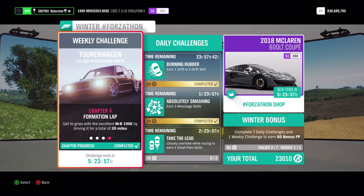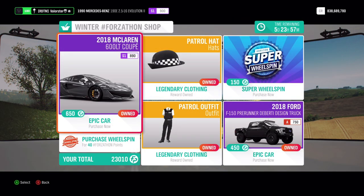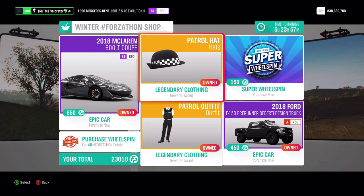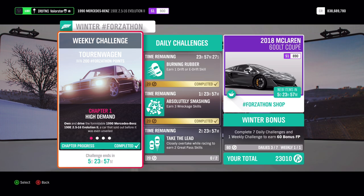Let's go to the Forzathon shop. We have the nice McLaren and also the Ford F-150 birthday design, and then we have the patrol hat and outfit. Now let's have a look at what we need to do for the Forzathon.